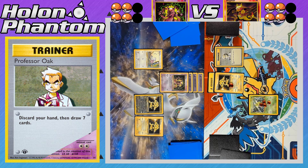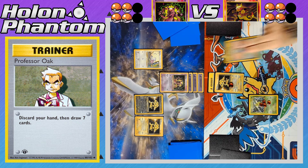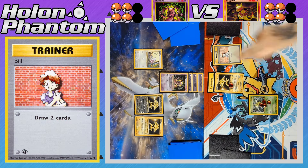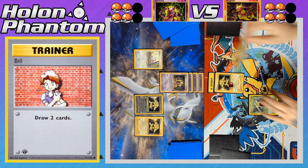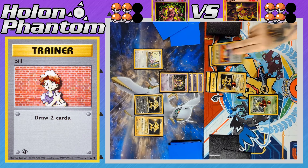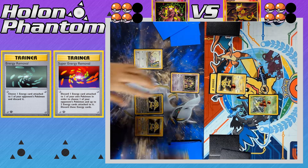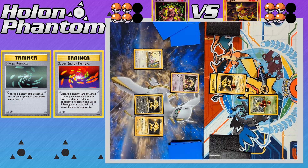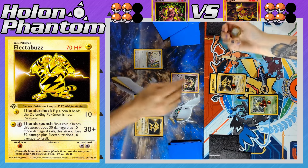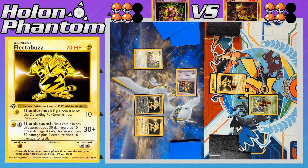The Magmar player activates Professor Oak, discarding their hand to draw seven new cards — they need to find new Pokémon, as the two in play are badly damaged. Bill draws two more, then the second Lightning Energy powers up Electabuzz. The player plays Energy Removal and Super Energy Removal — getting rid of one Energy off the opposing Electabuzz and all three Energies off Mewtwo, slowing it down entirely. Electabuzz attacks with Thundershock, hitting Mewtwo for 10 damage and inflicting Paralysis.